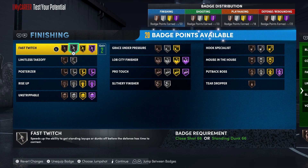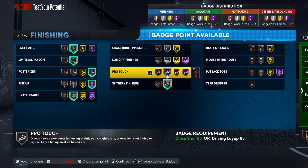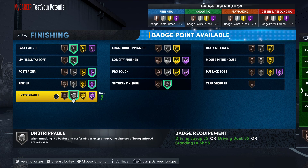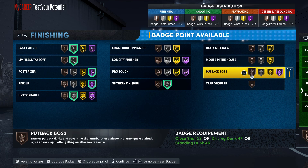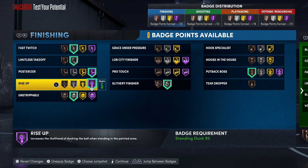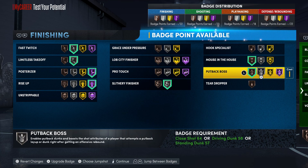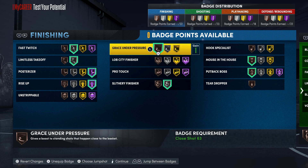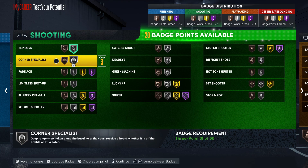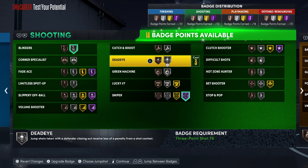Let me go through the badges real quick. If you're not posting up often, you don't have to go with the Unstrippable - that's really more for posting up. If you got your Hook Specialist off you could go with these badges right here, or throw that Grace Under Pressure on. For your shooting badges you can add extra shooting badges, but I'd probably add a couple defensive badges if you're coming from the colleges.